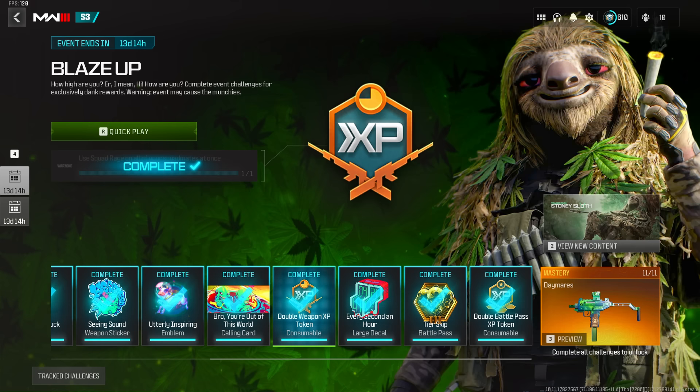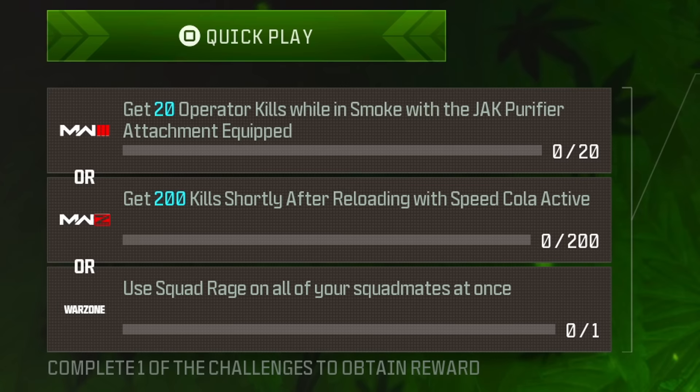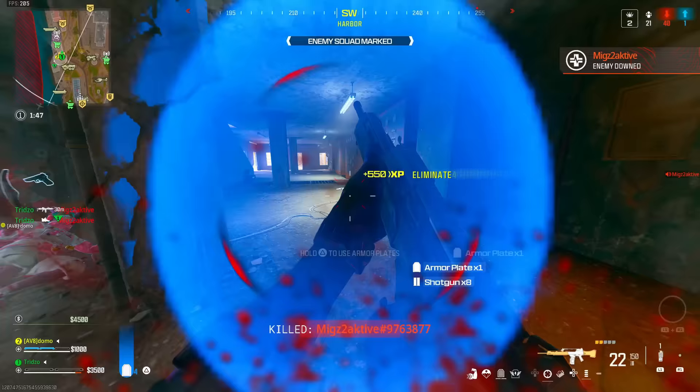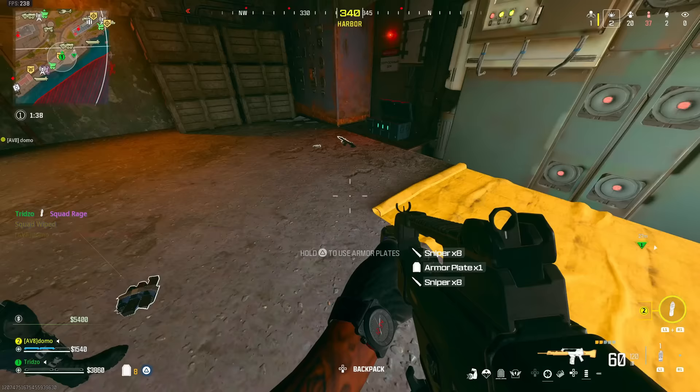The next challenge unlocks a double weapon XP token: get 20 operator kills in smoke with the Jack Purifier, get 200 kills shortly after reloading with Speed Cola active, or use Squad Rage on all your squad mates at once. I'd recommend the Warzone Squad Rage option — jump in as a duo, look for Squad Rage, and when a squad pushes you and you eliminate them they may drop it. Just throw it next to your teammate and the challenge is complete. Make sure you do it in a duo because in trios or quads every single teammate needs to be near you when you activate it.